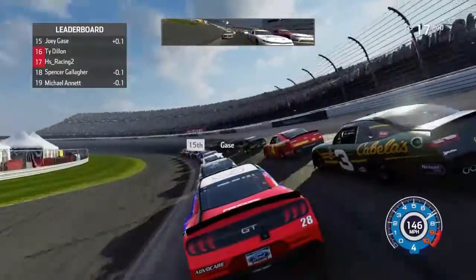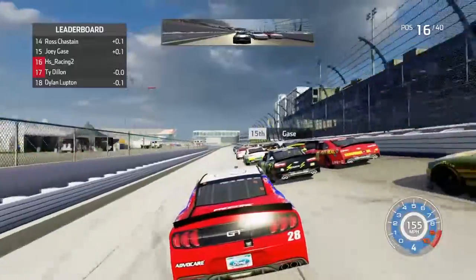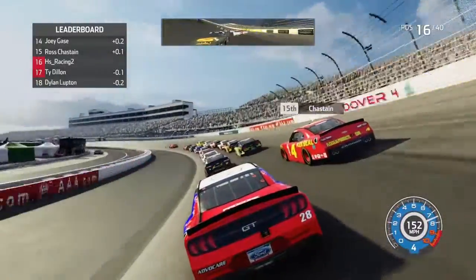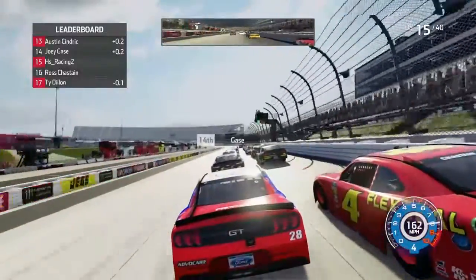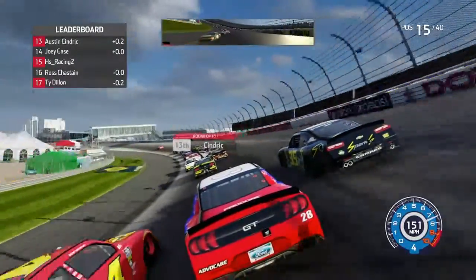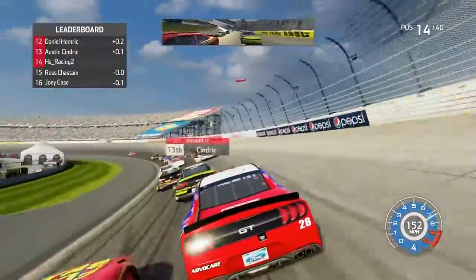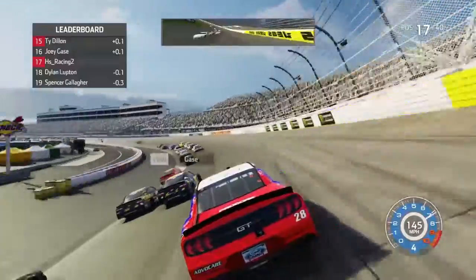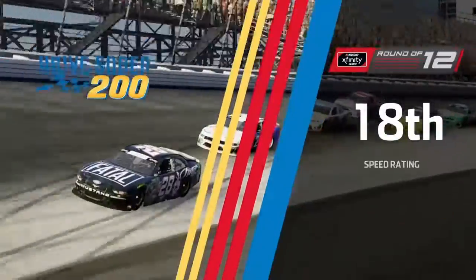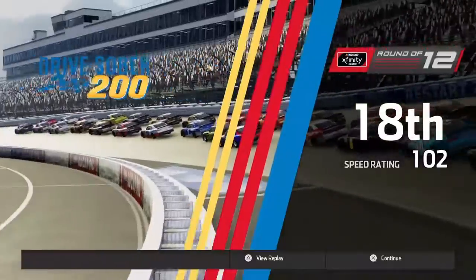I need to get to Cindric's inside — nope, it didn't work. Don't leave the bottom open. I need to push through. Come on, stay on the bottom, get to his side. No — don't leave the bottom open. I need to run, come on, go for a top 10. Are you kidding me? Am I going to lose a top 15 now? I had a top 15, but me and whoever that was — I think it was Ross Chastain or someone — made contact. And I mean, it's a top 20, not too bad.